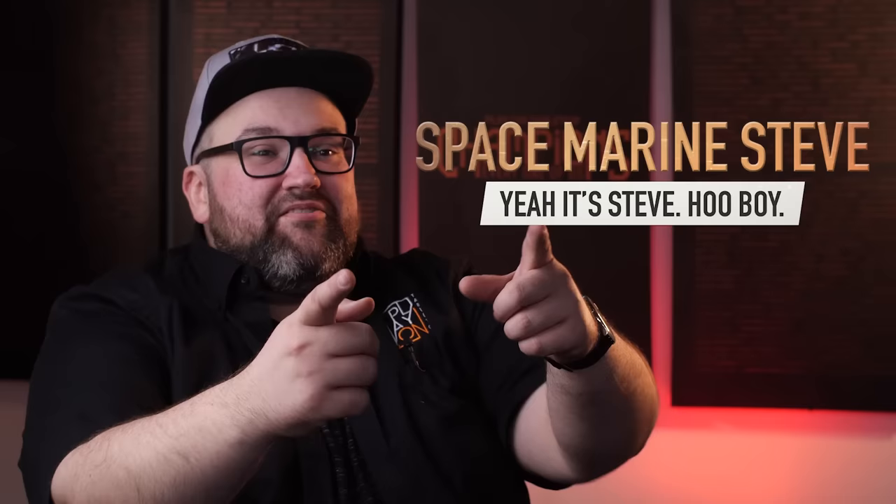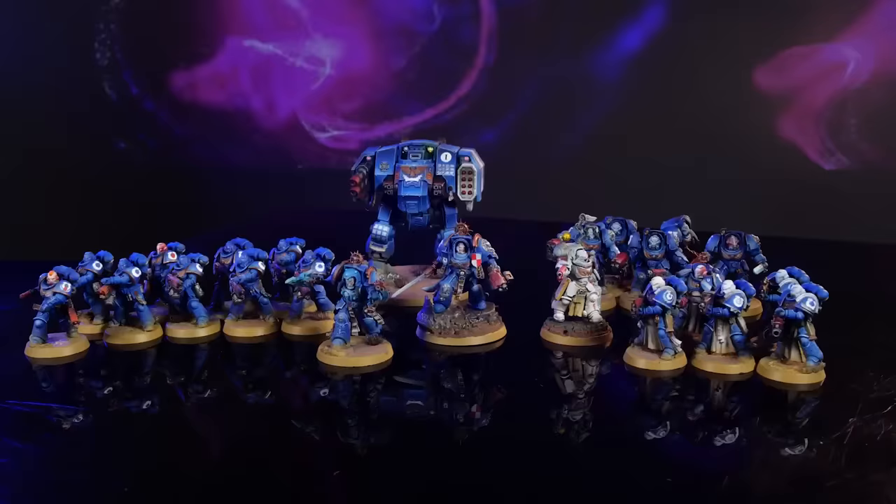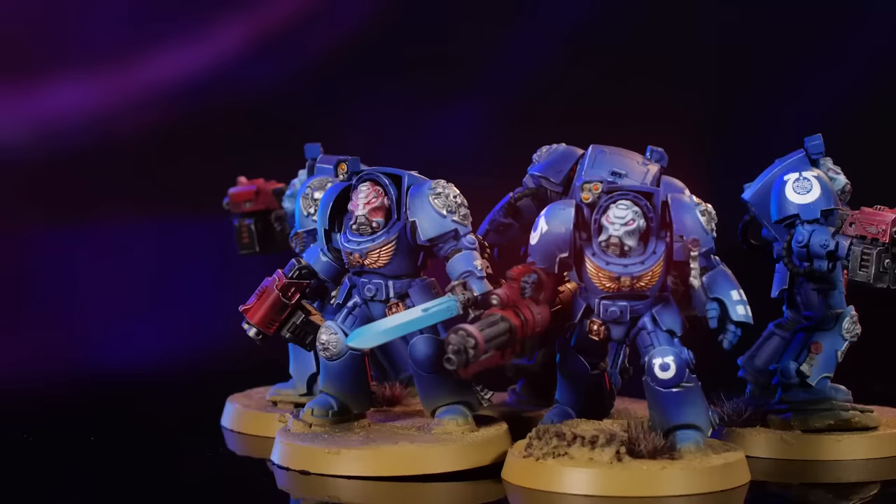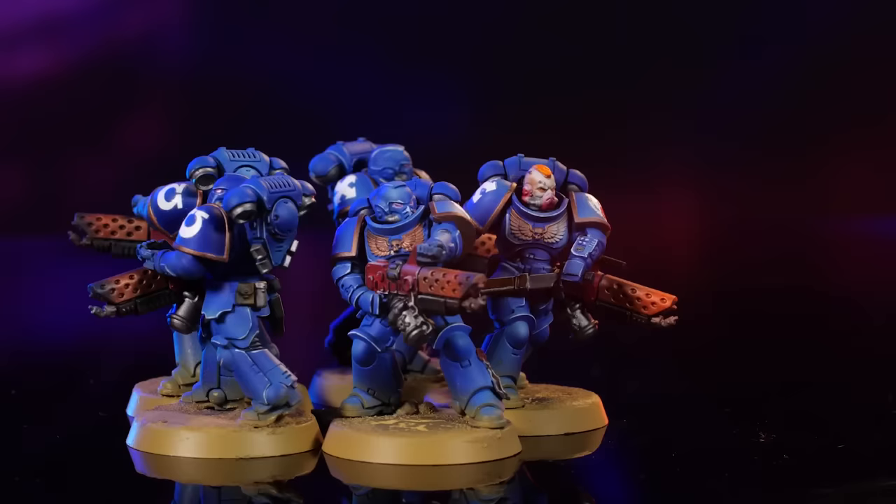Hey everybody, this is Space Marine Steve from Play on Tabletop. I get to play against my very good friend Rebecca. It's a big day because this is not only the start of season five of Play on Tabletop, but I get to play the Ultramarines of the Play on Tabletop studio. We are playing the Leviathan box set. The Ultramarines consist of a Librarian, a Terminator Captain, an Apothecary Biologist, a Phobos-armored Lieutenant with combi weapon, five Terminators, five Sternguard, and two squads of five Infernus Marines. She's got lots of swarms and I've got ten flamethrowers — so I think I'm doing pretty good. Those gaunts are not going to get too close to me.